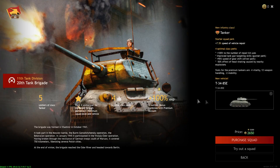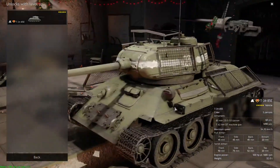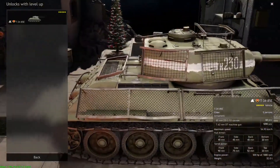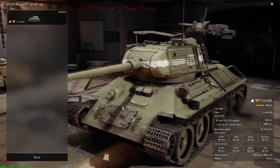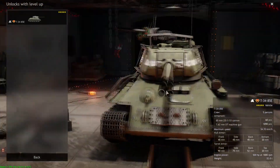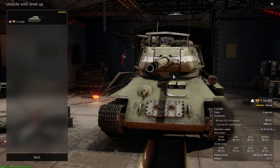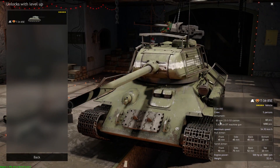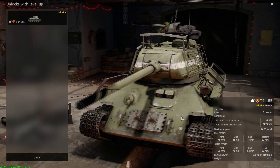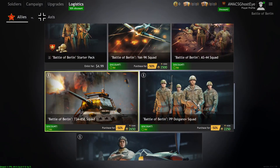The T-34-85E is basically a premium version of the T-34-85 — the same one from the campaign tech tree — but with side skirts that help against Panzerfausts. The main problem with the T-34-85 is the massive turret ring — if facing a competent German player who aims there, you're one-shot killed. But if they don't know what they're doing, they won't do much. The 85mm cannon can deal with all German tanks. For 25 bucks, not a bad premium — I would recommend picking this up.